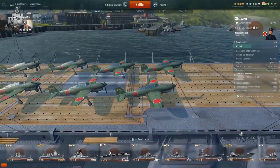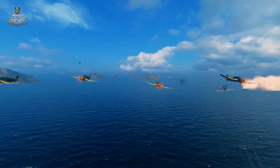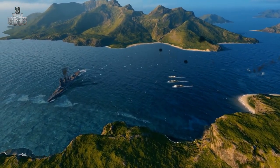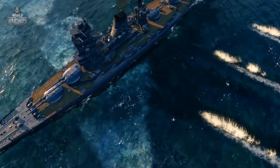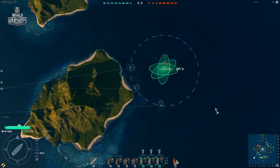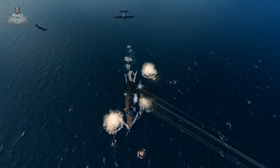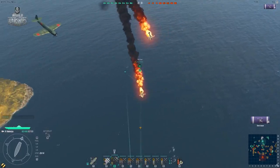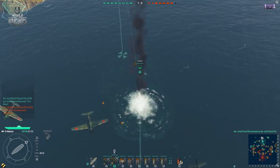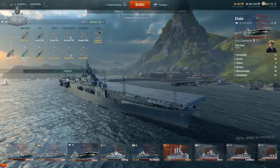Each aircraft carrier has several squadrons capable of achieving various missions. For most carriers, torpedo bombers constitute the main anti-ship force. Their torpedoes can destroy thick-skinned and slow targets, such as enemy battleships and aircraft carriers. Dive bombers are more effective against light ships and destroyers, as the HE bombs that they drop can inflict heavy damage and cause fires. Meanwhile, carrier-borne fighters can contest air superiority. Their firepower against other aircraft often exceeds that of ships' anti-aircraft guns.